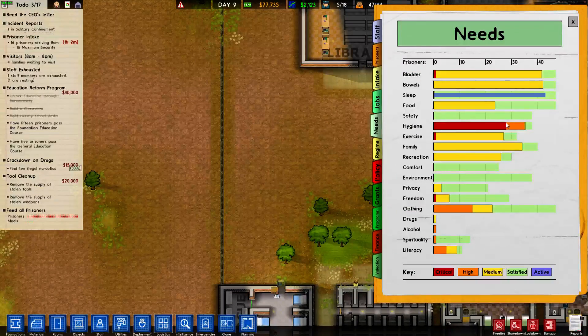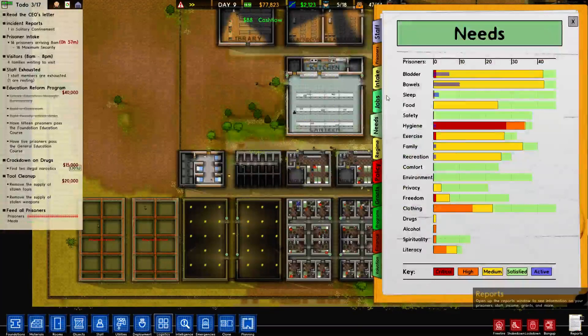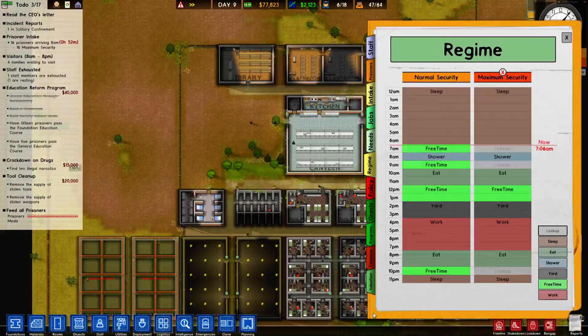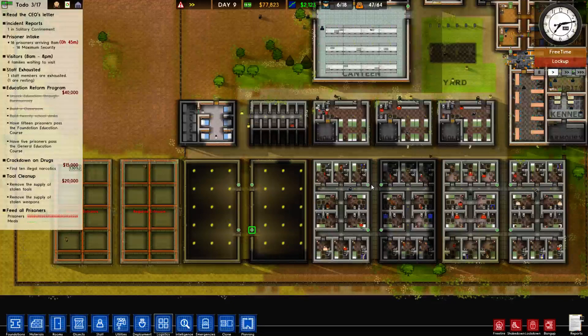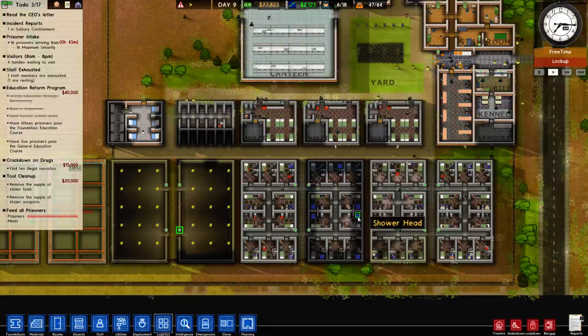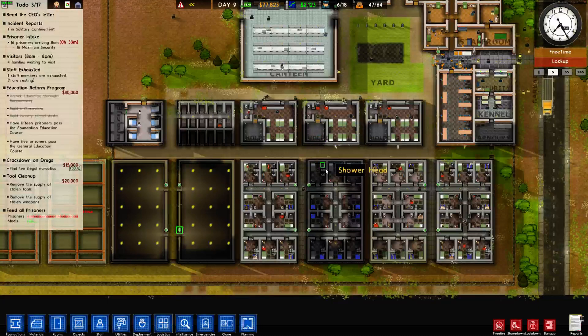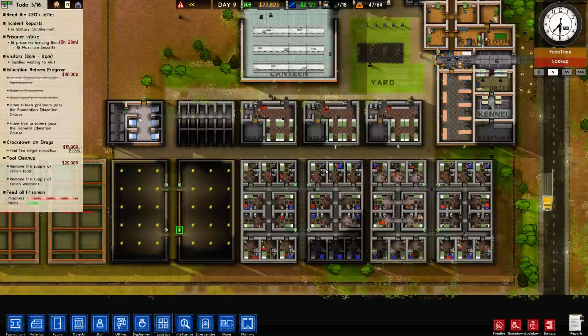Clothing is a need, hygiene is a big need — that might just have to do with the fact that it isn't shower time yet. I do have shower time on the regime, so they should be going into the shower. A lot of them will just immediately go and shower when they get out of bed even if shower time hasn't officially happened, because I installed showers in the jail cells as opposed to creating a shared shower room. Private showers prevent fights from breaking out amongst prisoners during shower time.